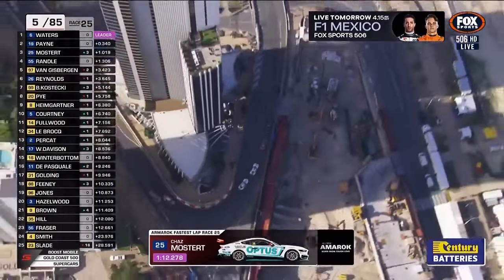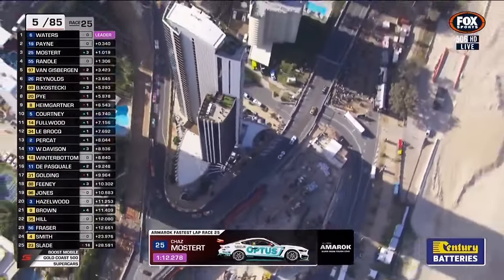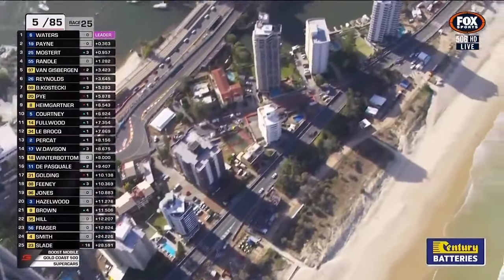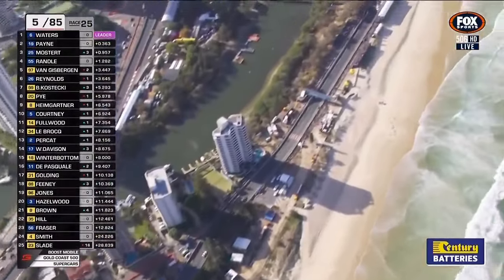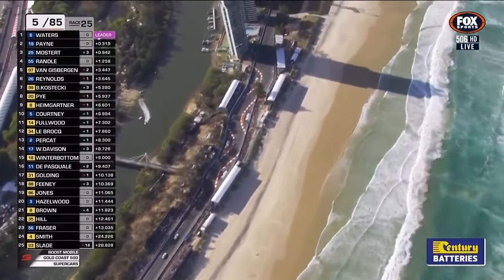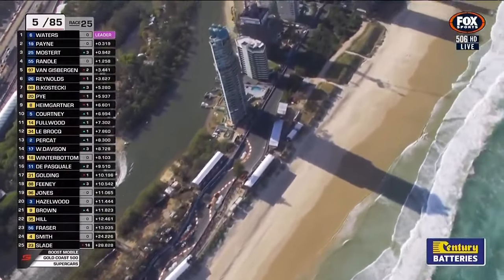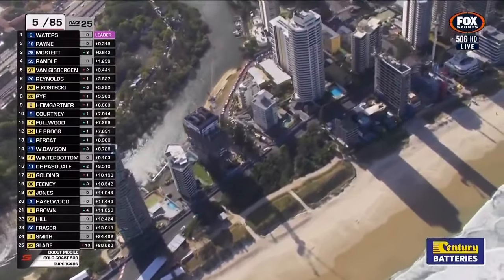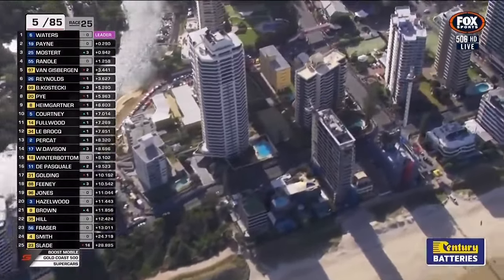That's the slowest corner on the track — about 60 kilometres an hour. Then they start the northbound run, reaching sixth gear, top gear for 240-plus kilometres an hour with a tailwind today into the Main Beach chicane. Then into the shadows up here for turn 11, a second-gear left-hander.